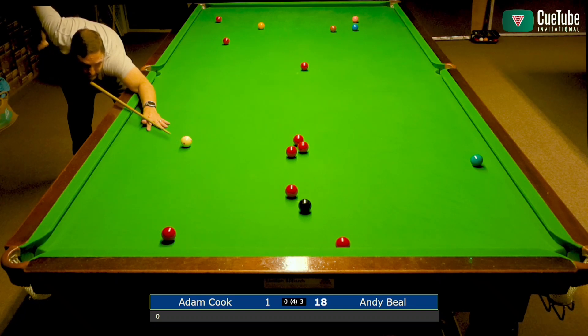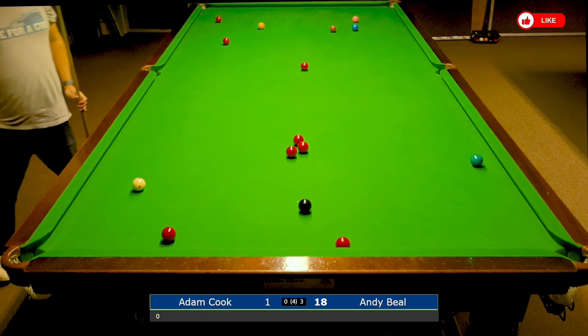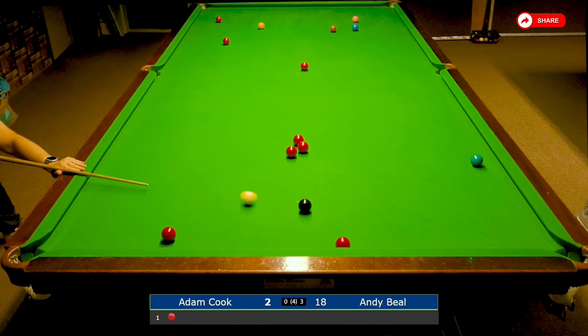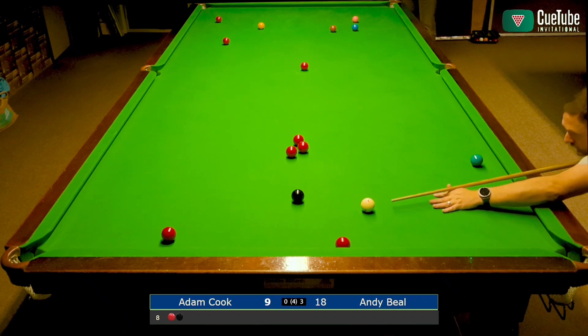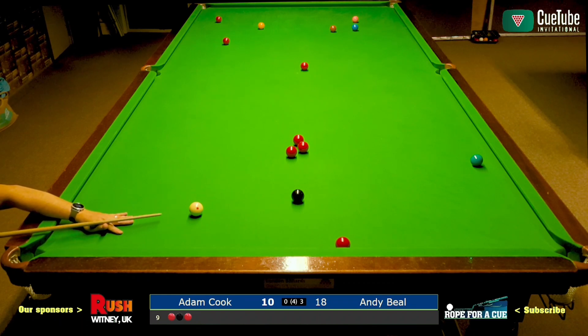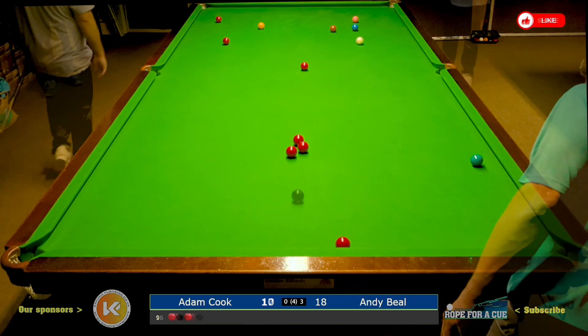Oh god. Right, come on Adam, let's see you pot a couple of balls. Now, is he going to drop this black in for the red to the left corner, or is he going to get the cue ball in and play for one of the three reds around the pink spot? I think that was a sensible option there. It's so difficult to judge the bounce off these particular cushions, but he's got rid of that black very nicely as well — good 16 thus far.